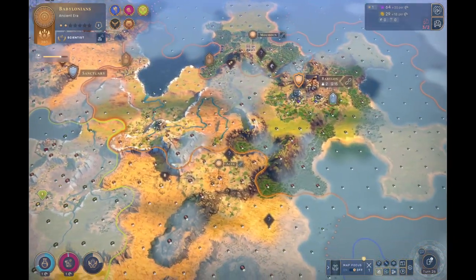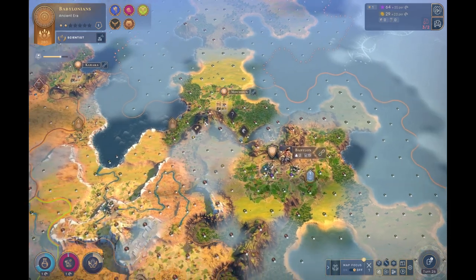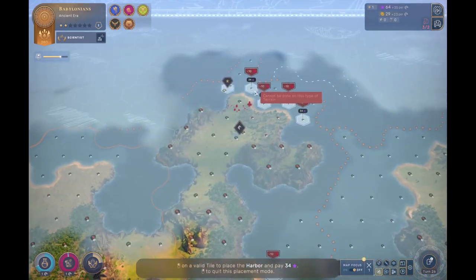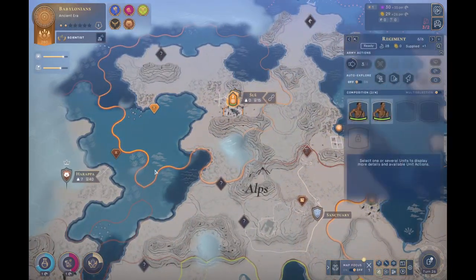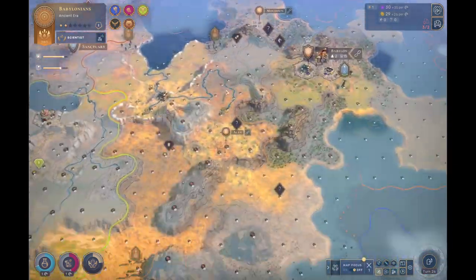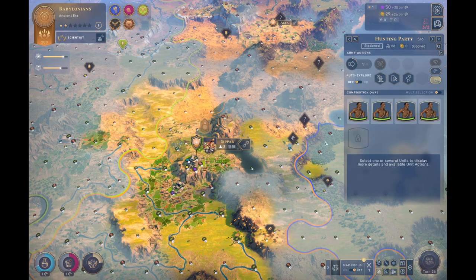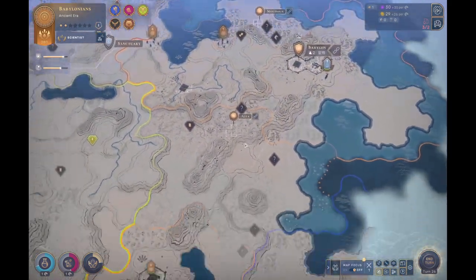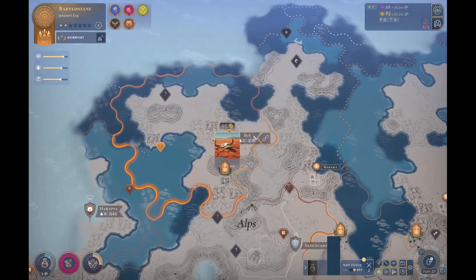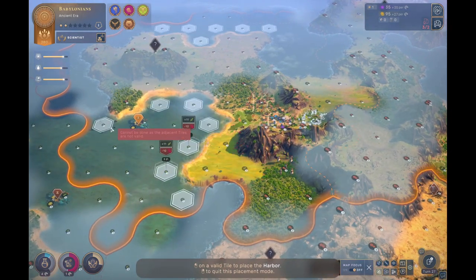So Babylon's real key ability is just the ability to generate population and also have population working on science. That's pretty much all Babylon's got going for it — which might not sound very exciting or very powerful, or as impactful as some of the other strategies I've covered in these tutorials. But honestly, that's all Babylon needs — just a little bit of a boost to science, and they are going to do just fine. So you can kind of pick Babylon in any situation. They're versatile — that's why I like them as a civ pick.